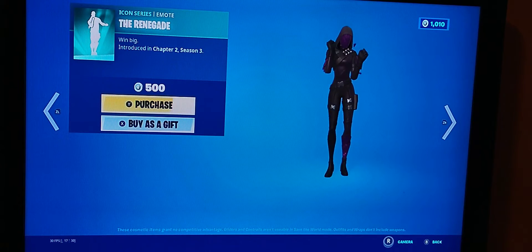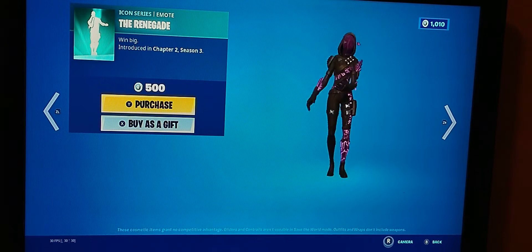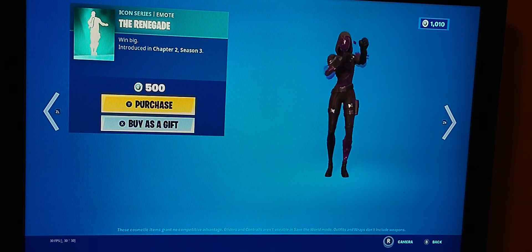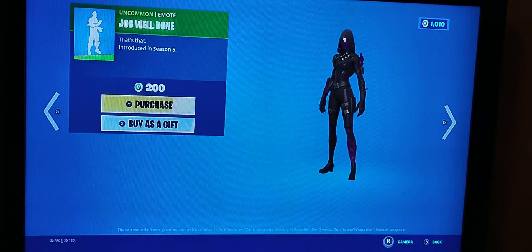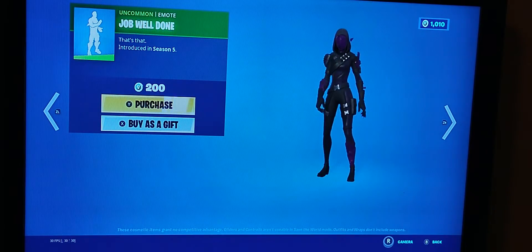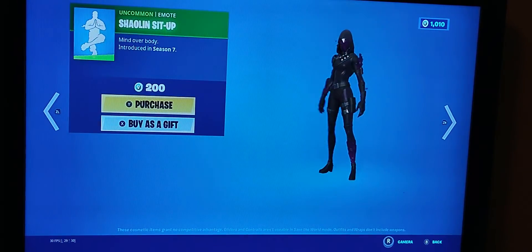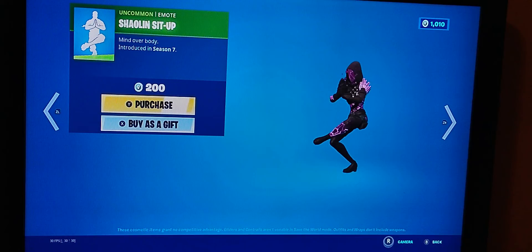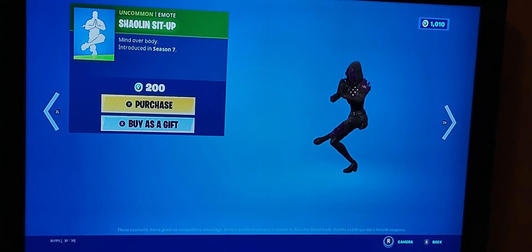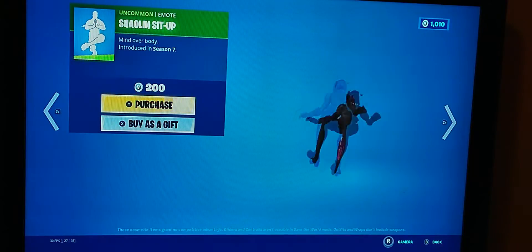Renegade is back and hasn't come back in a long while. This was the first item that came out in the Iconic series for TikTok-wise. It's decent. Job Well Done is back and hasn't come back in a long while — it's a short but sweet emote. I probably wouldn't use it a lot. The Shout Out Sit Up emote is back, which I like because it's a sitting emote — it doesn't make your character move much, just the arm. So if you're doing a meme with balloons or anything, this is the emote to go with.